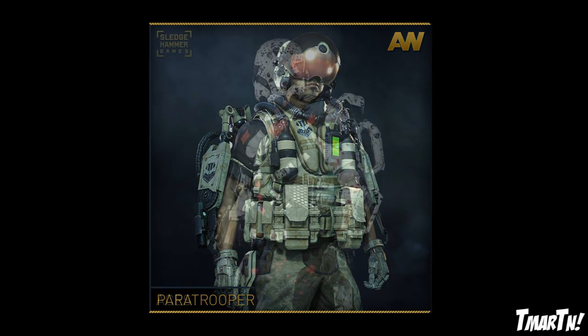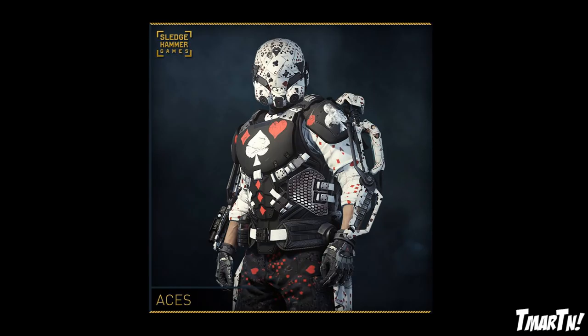Next up we've got Aces and Jackpot. Aces looks absolutely insane. I didn't think it was going to have an entire gear set — I thought it was just going to be a helmet and an exosuit — but it's a full gear set. You've got a giant white spade right in the very middle, a club on your shoulder, hearts all over your pants, and a little undershirt with all the different suits on it. It's a very very cool looking gear set.